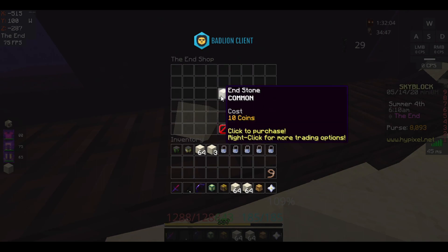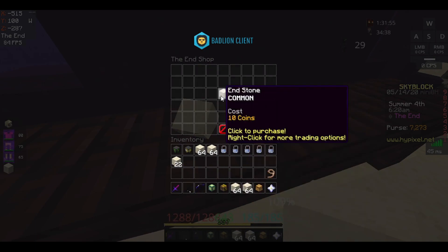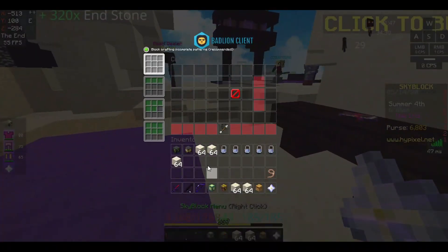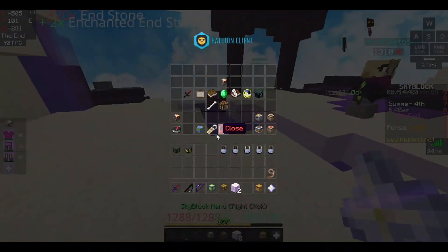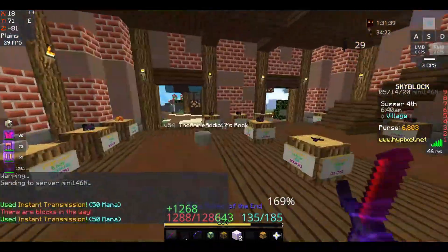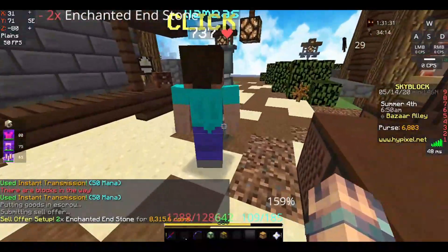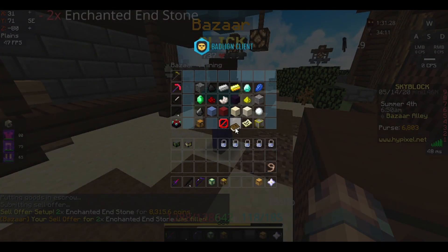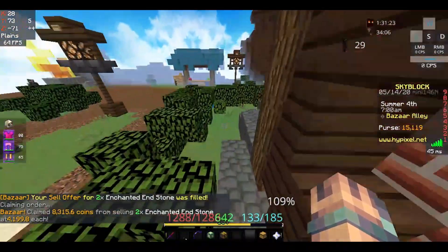Sometimes I also press F, which is my 8 key, so I get four end stone each time. If you just spam this for 30 seconds — starting with 10,000 coins — you can turn it into enchanted end stone, go back to the hub, and list it on the bazaar.